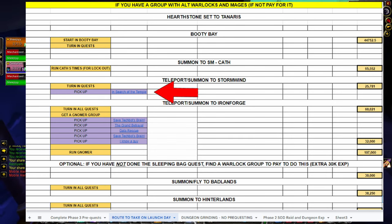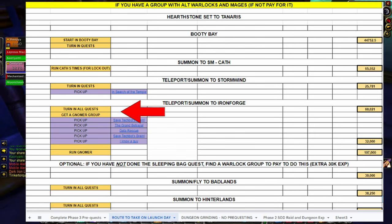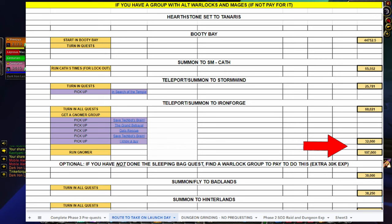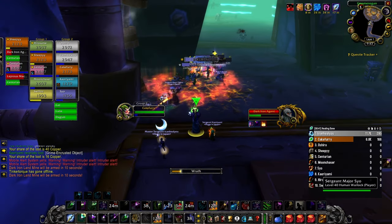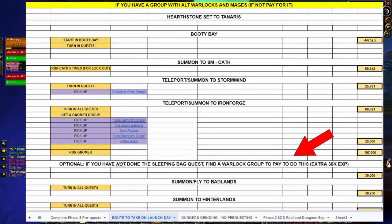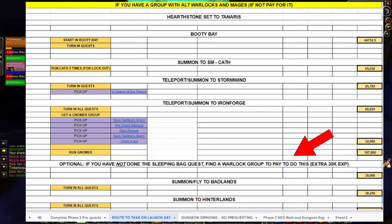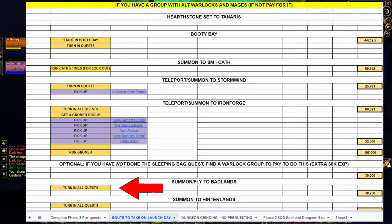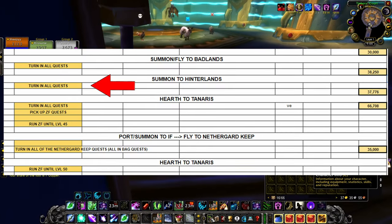Pick up In Search of the Temple, then teleport or get summoned to Ironforge and turn in all your quests there. If you haven't done all the Gnomeregan quests, pick those up too. Turning in all quests there is about 60,000 experience, and if you have the Gnomeregan quests that's another 30,000 experience. Running Gnomeregan itself gives about 107,000 experience — not 100% confirmed but pretty confirmed. If you haven't done the Sleeping Bag quest, find a warlock group in trade or LFG chat — they'll summon you to each quest point for about 15g total, taking five or six minutes instead of three hours of travel, and it's 30,000 experience. Then fly or get summoned to the Badlands and turn in all the quests there — nearly all of them will be in your bag, not your quest log. Then head to the Hinterlands, get summoned or fly, and turn in all quests there for another 37,000 experience.